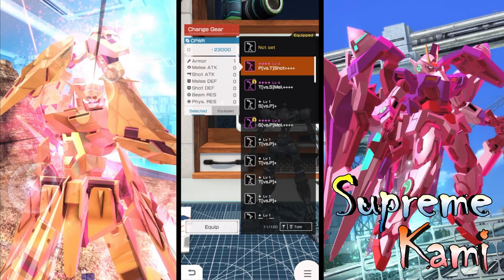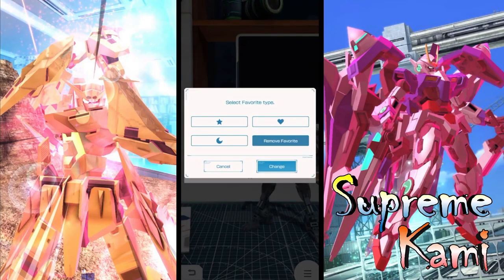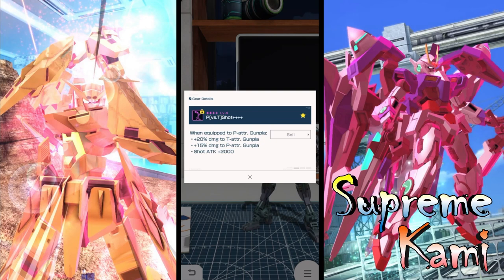Let me just pick one as an example. Let's take a look at the P vs. T typing shot gear. In terms of what you can benefit — you have to be running a specific attribute in order to benefit from this. I need to be running specifically the P attribute. All you need is five parts of the same typing. So I need five P-type parts out of the nine parts for my build. With this gear, when facing against a tech attribute, I'm doing a whopping 20% more to them — that's why you want to run a specific attribute.